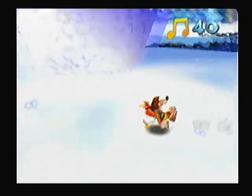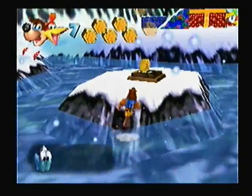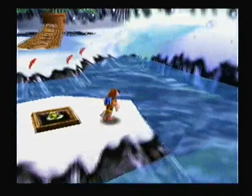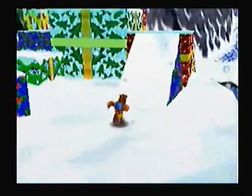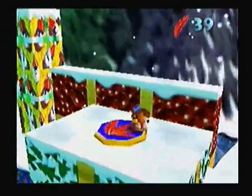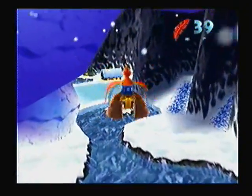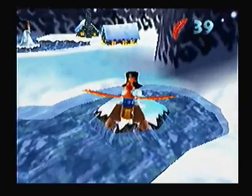If we can get to that grunty switch without hurting ourselves — which we can't — it will open an extra panel with a jiggy and a flight pad above the entrance to Freezeezy Peak. We can't actually get that for a while, so you'll probably forget about it by the time it comes back. Anyway, we are going to go back and try to finish killing all those snowmen. You do need to kill all of them because they all reveal things.